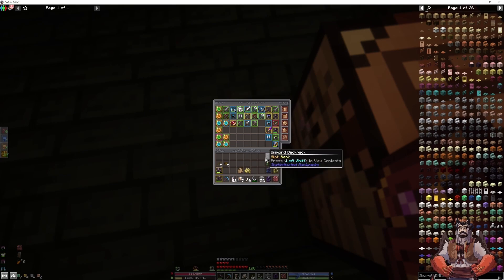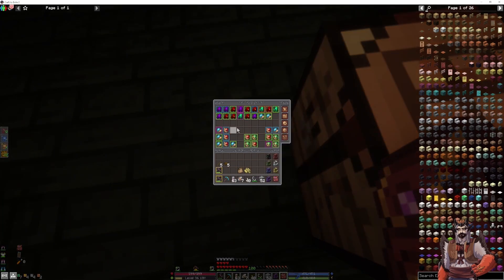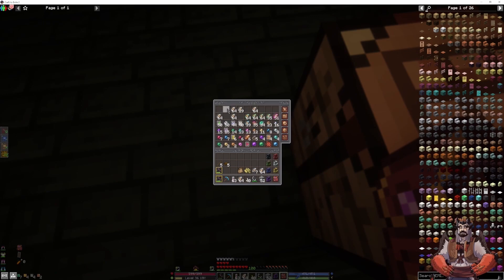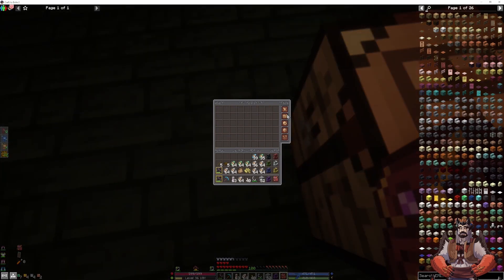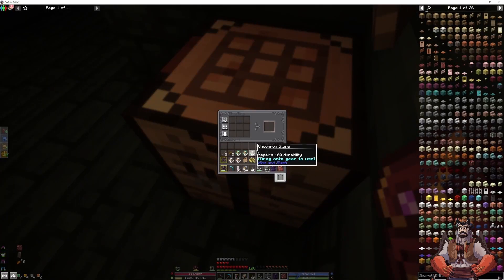This goes here, this goes here. Go back to currency, grab all these — I'll have to reorganize it later but that's fine. Oh, a map rarity orb upgrade! I didn't see — did I get a map at least? No, I didn't, of course not. Why would I get something fun?